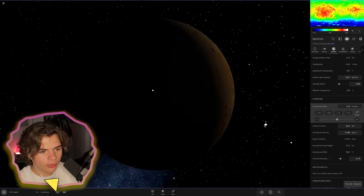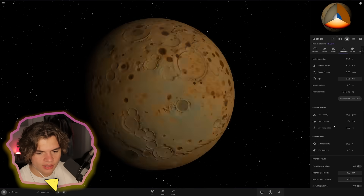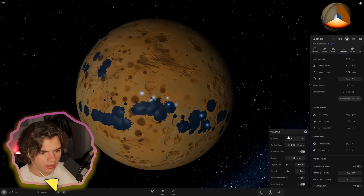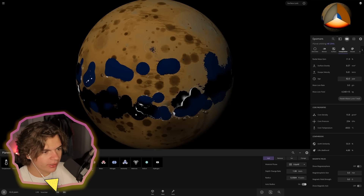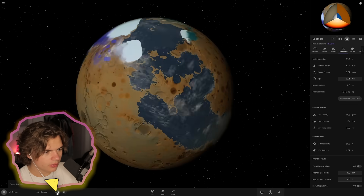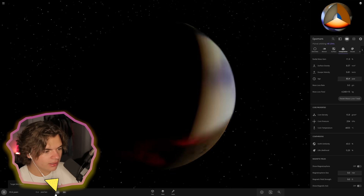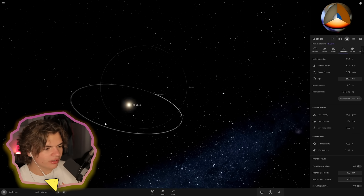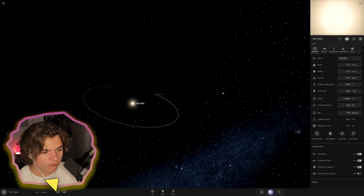We'll pretend we made it one one-hundredth of the size, maybe a little bigger. Is there any chance of life? Zero. The planet is spinning super fast. We put some water on it and some oxygen — the black parts are liquid oxygen from how cold it was when we first threw these materials on. The atmosphere is definitely forming now. I feel like the gas should spread out quicker because it seems to get stuck. It's heating up a lot — is it too close to the star? The luminosity is 48 times hotter than the sun.